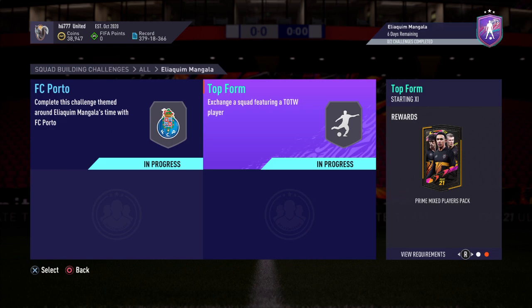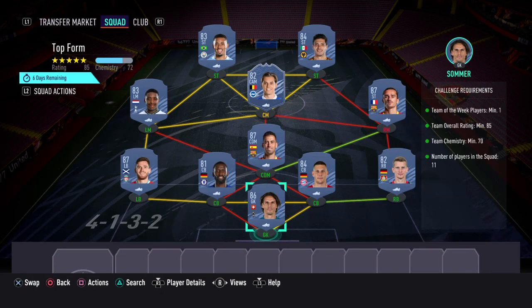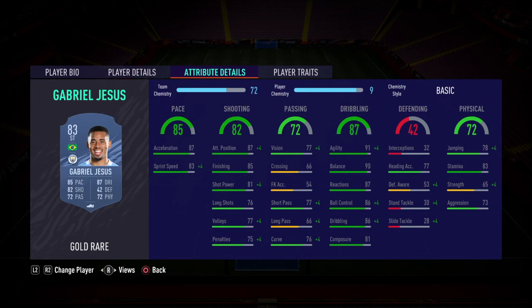The next SBC you need to complete is called Top Form, and for this one you get a Prime Mixed Players Pack. The requirements are: Team of the Week players minimum one, team overall rating minimum 85, team chemistry minimum 70, and 11 players in the squad.